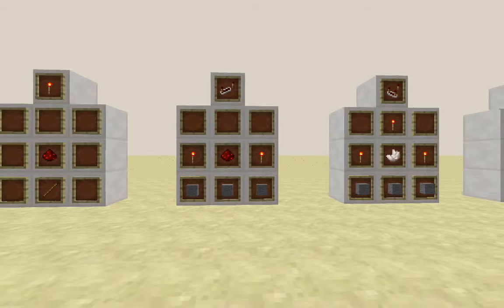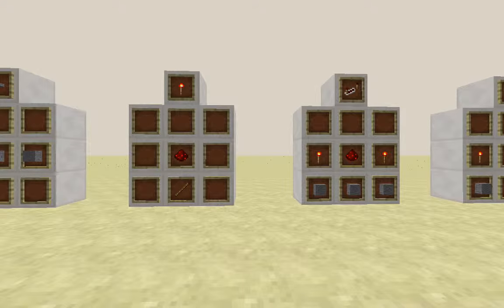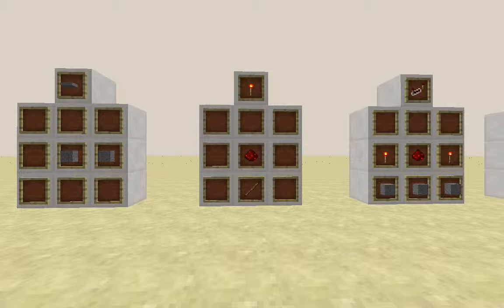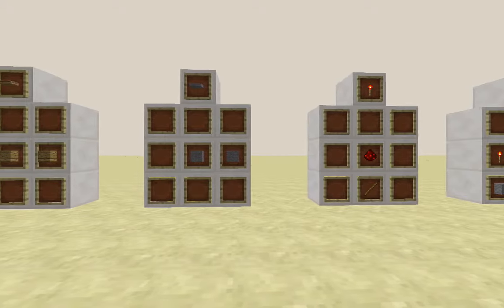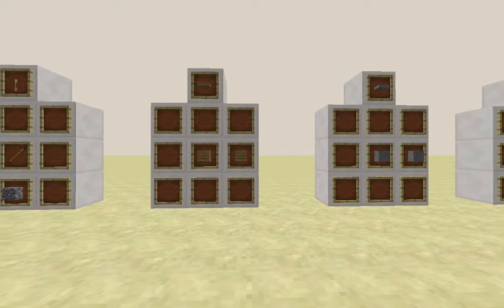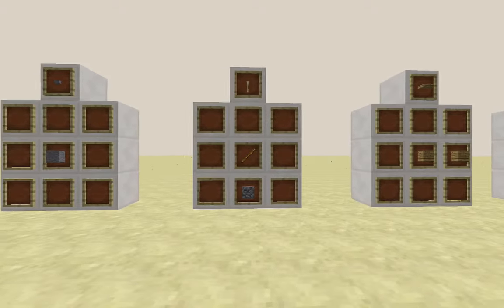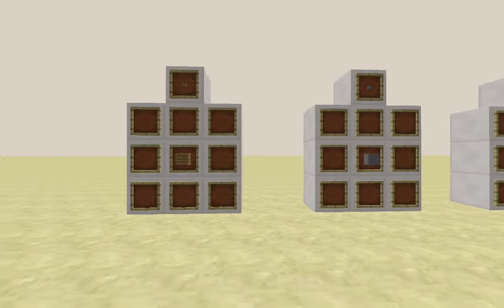The last thing that is optional are repeaters, which we're not going to use on that small scale one, and one of your activators of your choice: a redstone torch, a stone pressure plate, a wood pressure plate, a lever, a stone button, or a wood button.